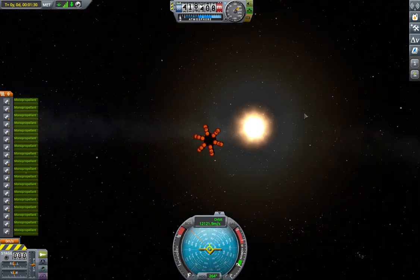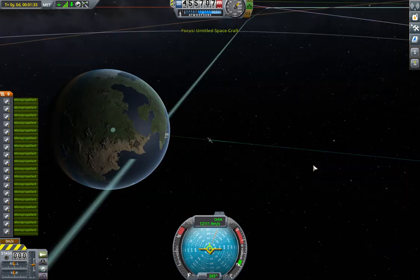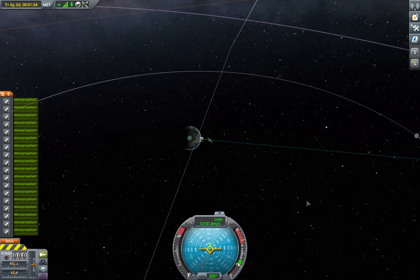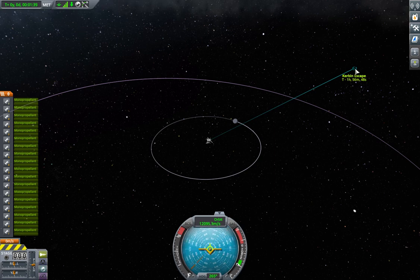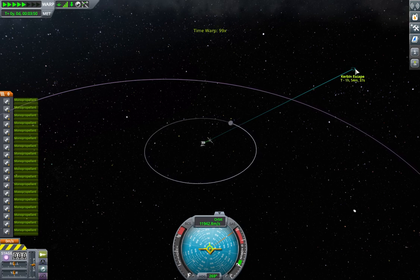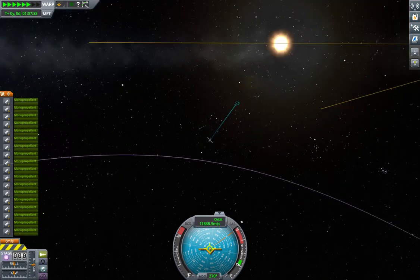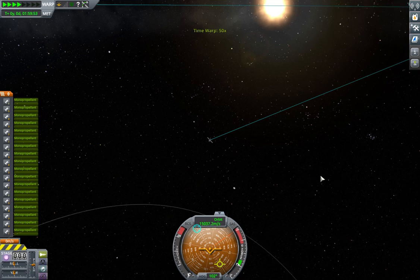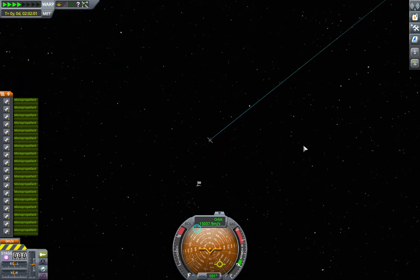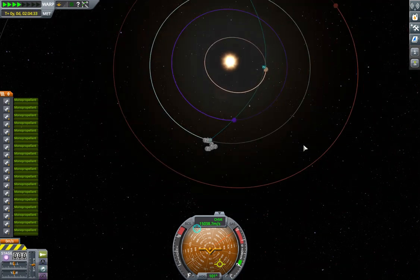We're heading pretty much for the sun. I'll bring up the map. That blue line there shows the orbit, and that is where it reaches Kerbal escape. I'll accelerate time so I can see what's going on. Zooming way out, you can see it's missing the sun by a surprising amount.